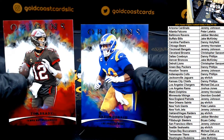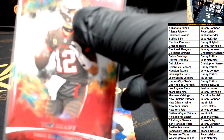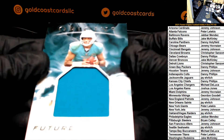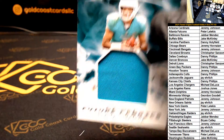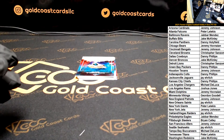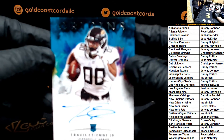Final box — we got a Tom Brady and Aaron Donald base. Next up we have a Tua Future Fabrics numbered to 99, 74 of 99.